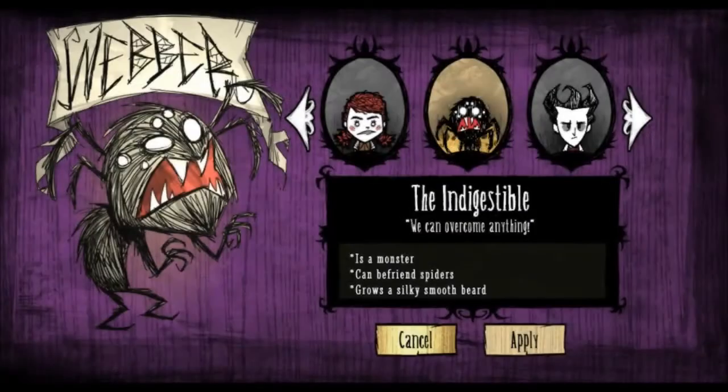Alright, as you can see, guys, we have unlocked Weber, the new character to the Reign of Giants DLC. His yearbook quote is, 'We can overcome anything.' He is a monster, can befriend spiders, and grows a silky smooth beard, much like our friend Wilson. He is the indigestible.